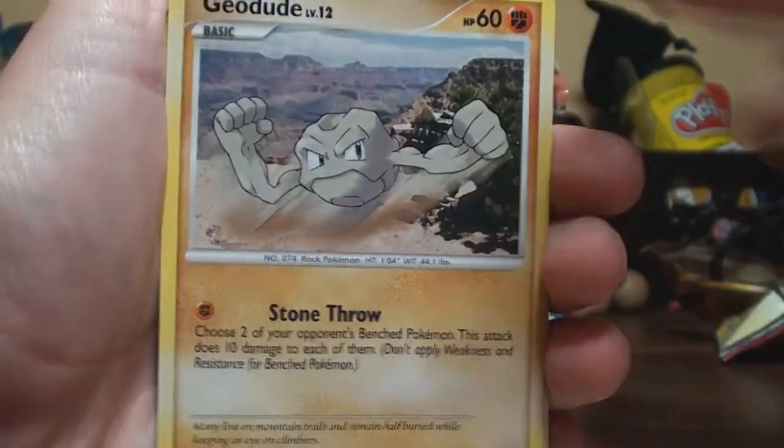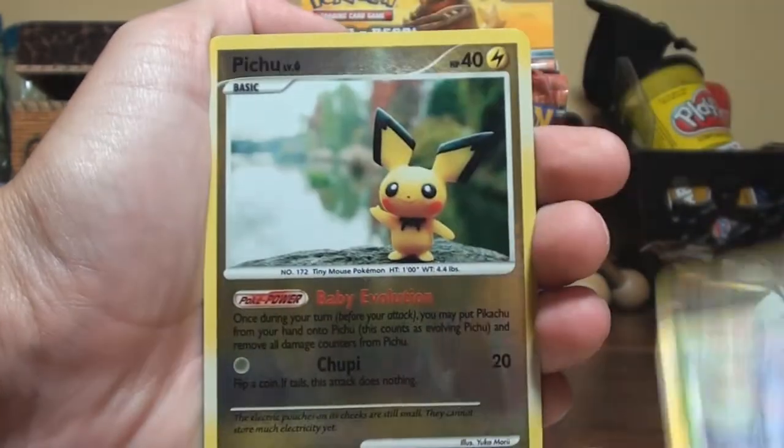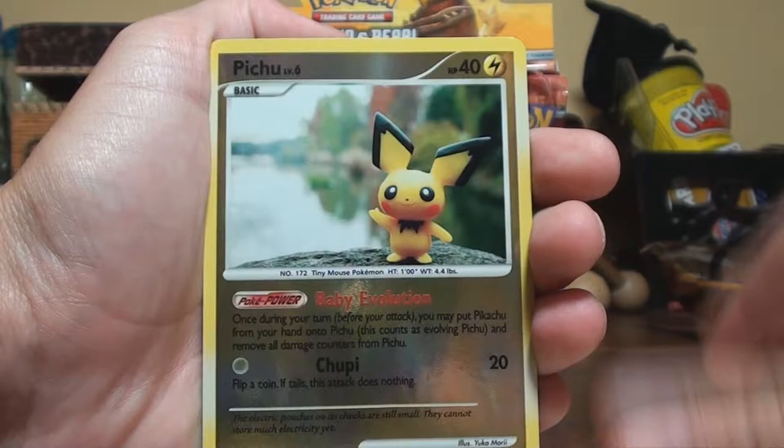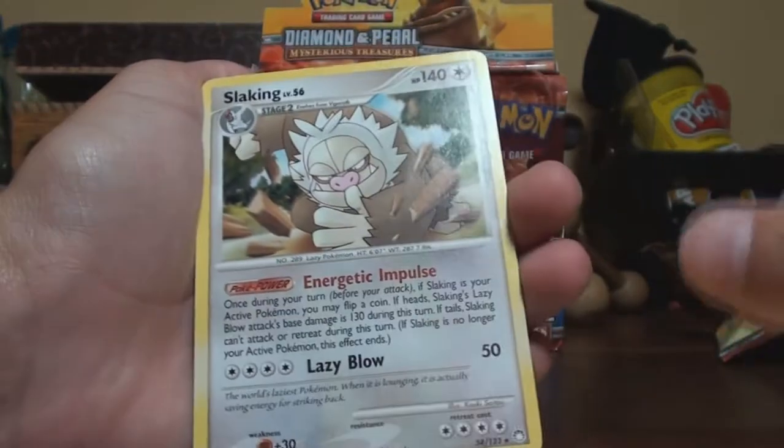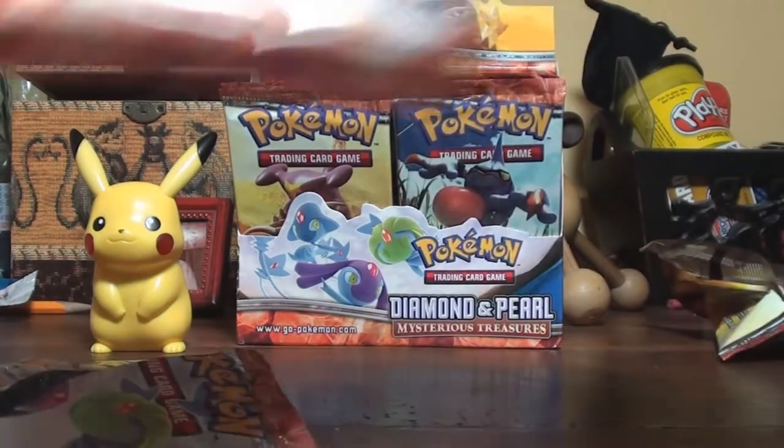Vulpix, Barboach, Slakoth, Chikorita, Geodude, Nidorina, Pupitar, Mawile, the reverse is a Pichu, and the rare is a Slaking. I'm really hoping for a Magmortar Level X.